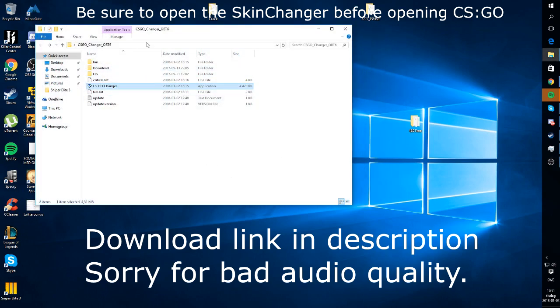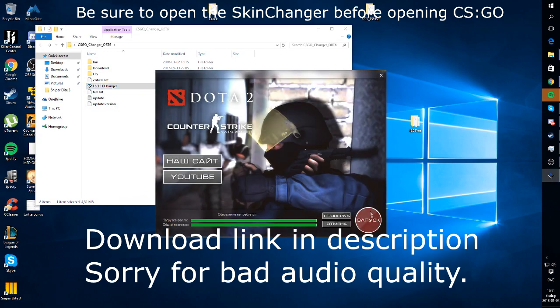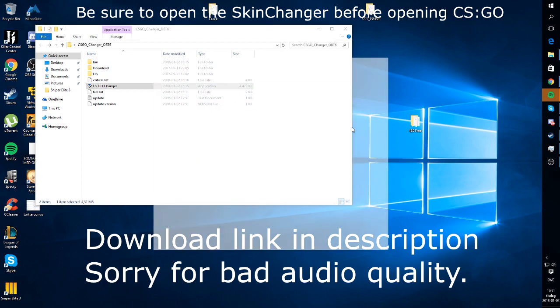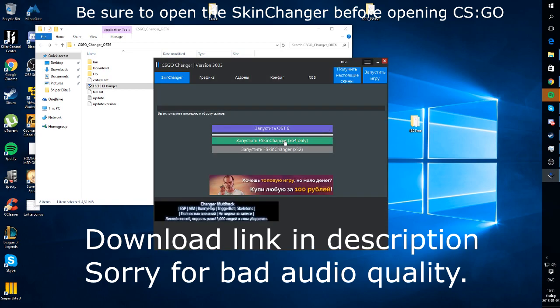So you gotta download a program called CSGO Changer. You open this program up, you press this button here, allow, and now you press this button here with the blue outline.